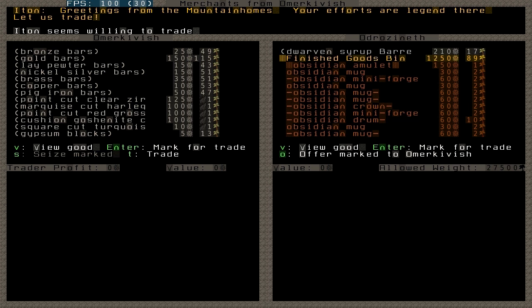When you are trading with the elves — they will come later if they have access to your place — do not trade anything that has wood in it. With these dwarves I could press enter and trade the whole bin including the value of the bin itself. I don't trade the bins just to save them, but with elves you would have to trade the individual items. I will do that here anyway.